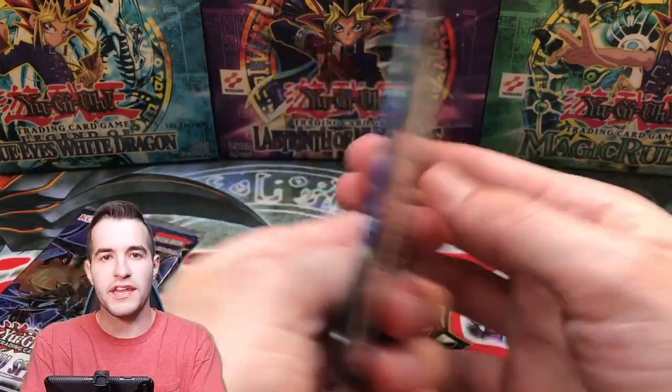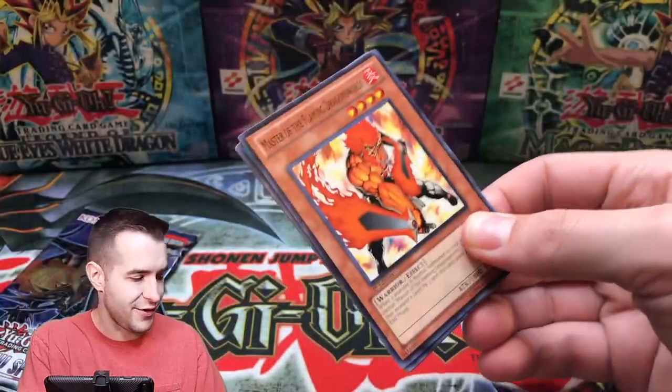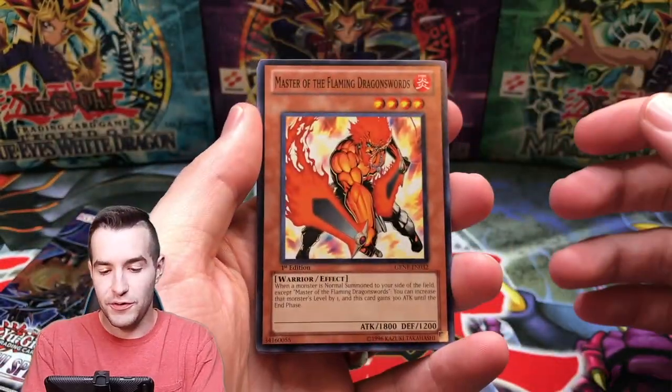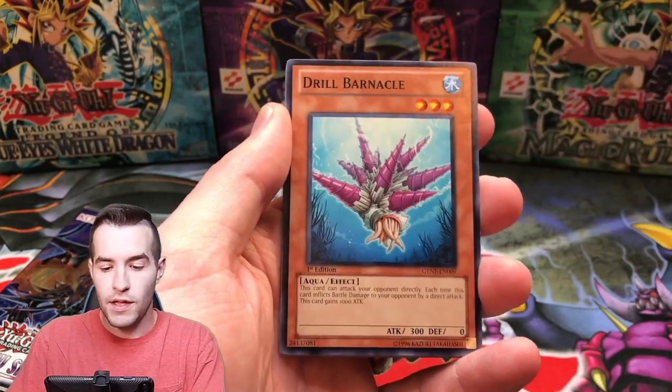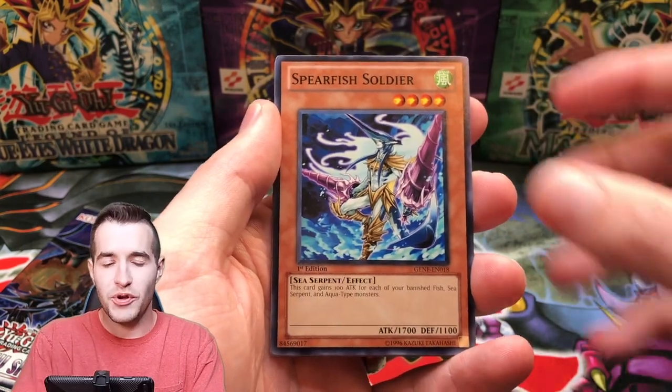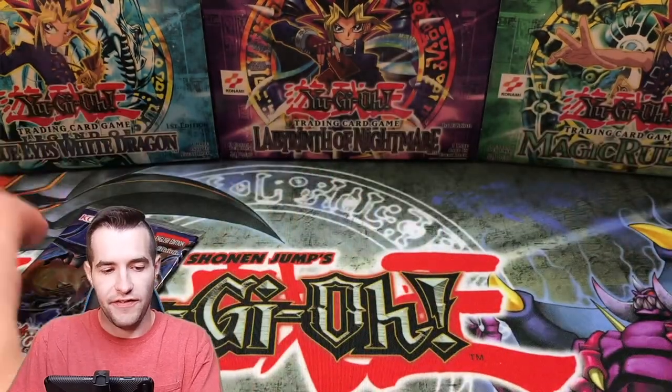We've got two packs left before we get into the tin. Let's see if we can pull the Ghost Rare guys — one day we're going to pull that Ghost Rare. We got the Master of the Flaming Dragon Swords, the Aqua Jet, Drill Barnacle, Spear Fist Soldier, Windup Magician, Skull Kraken, and Fly Fang.